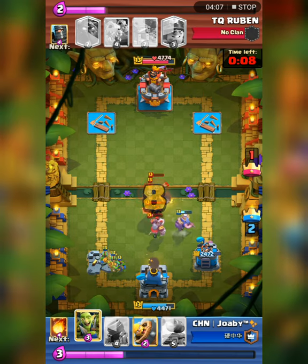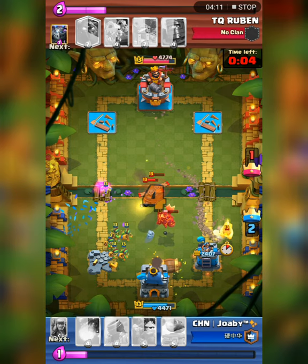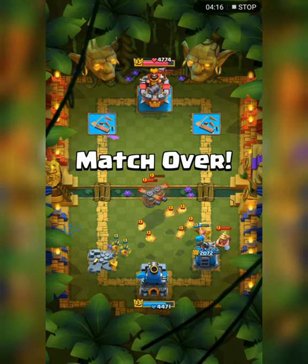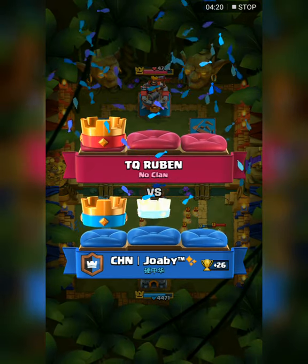Two Flying Machines is pretty scary, not going to lie, as well as a Lava Hound and a Miner on your tower — but there's no time left for Ruben unfortunately. So Joby takes the win against Ruben.